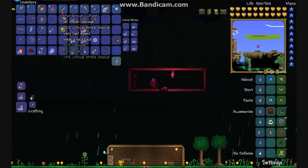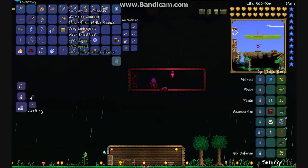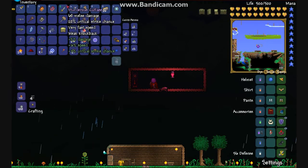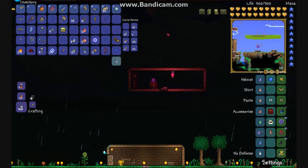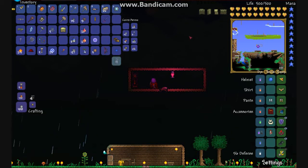Right now with the Hallowed Armor and all my things, the Cutlass has sixty-eight damage, very fast speed, weak knockback — but knockback isn't really necessary for this — twenty-eight percent critical strike chance, eight percent damage, six percent speed, and three percent critical strike chance. You could also use a gun if you want to, but I didn't use a gun at all.